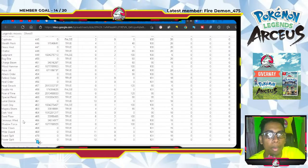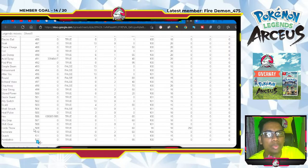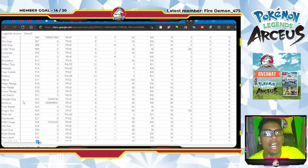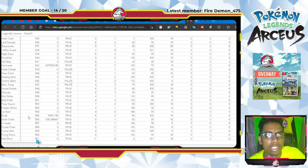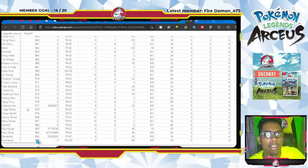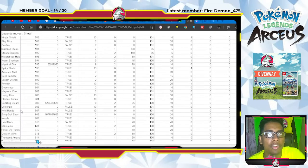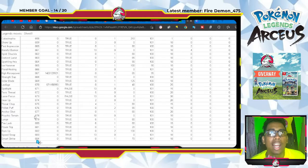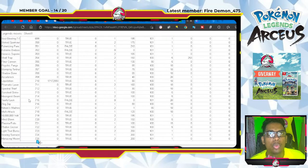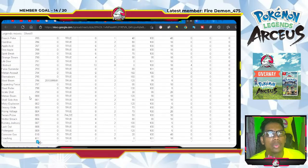We have Crush Grip, Magma Storm, Dark Void — big shoutout to Dark Void being in the game — Seed Flare, Ominous Wind, Shadow Force, Venoshock, Acid Spray, Hex, Struggle Bug, Bulldoze, Wild Charge, Hurricane, Snarl, Icicle Crash, Draining Kiss, Fairy Wind, Moon Blast, Mystical Fire, Dazzling Gleam, and Baby-Doll Eyes.